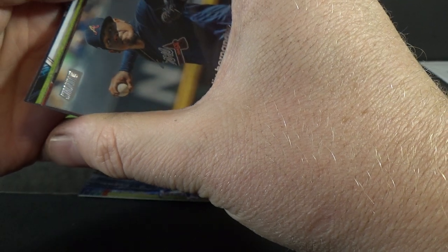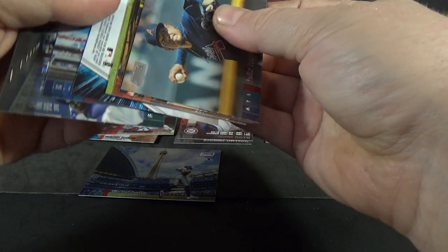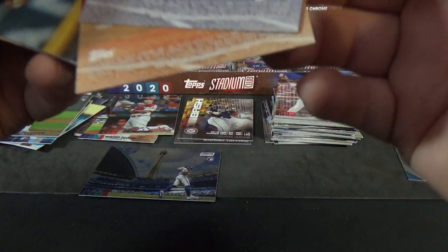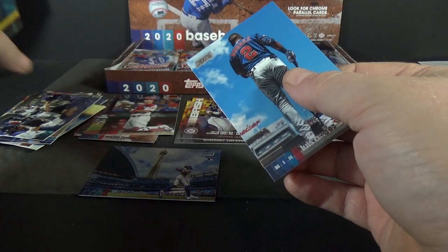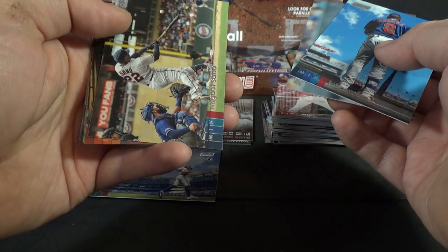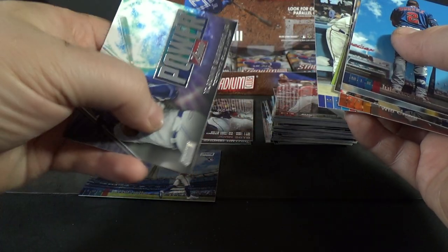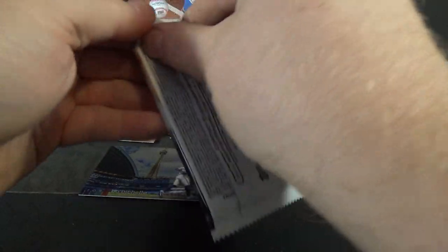Looks like — is this an autograph? No, another backwards insert. Luis Urias, Kyle Lewis rookie — it's a nice one. Had to check that. Felix Hernandez, Miguel Sano, Will Clark, Jose Abreu, Hank Aaron. And a Power Zone insert — Vladimir Guerrero Jr. It's so weird with the inserts being backwards, it really throws me off.